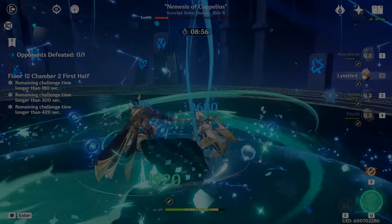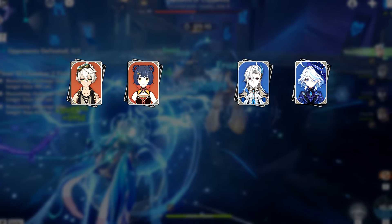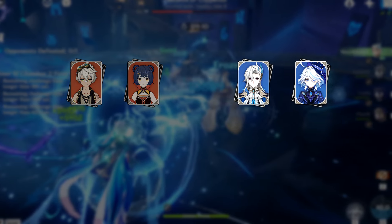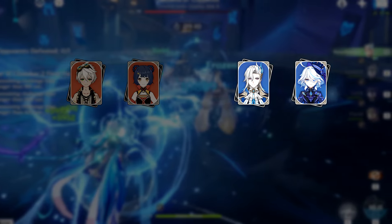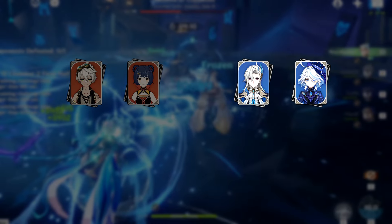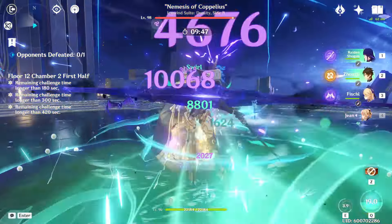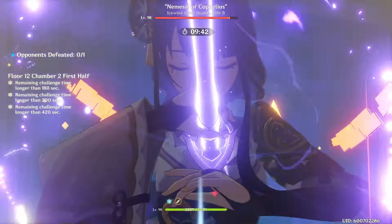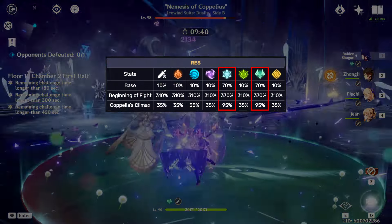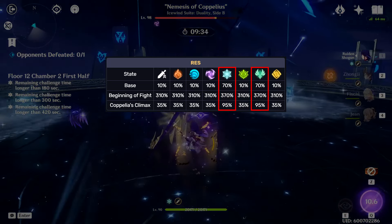Now let's look at a few other team comps that work on this half. There are two main categories: teams that have fast pyro application, and teams that have a carry supported by an Usha-aligned character. The latter is especially useful for players who don't have a lot of pyro damage dealers aside from Xiangling, because pyro is also very useful on the second half. Note that this boss has especially high Anemo and Cryo res, so I recommend avoiding those elements when picking your damage dealer.